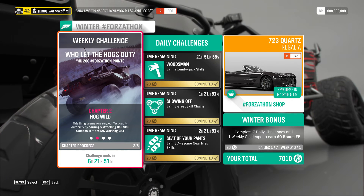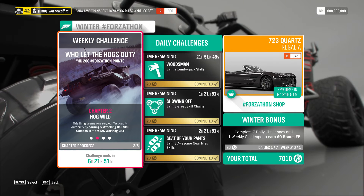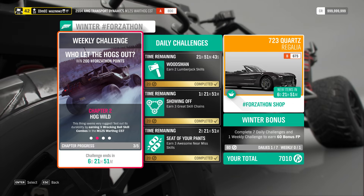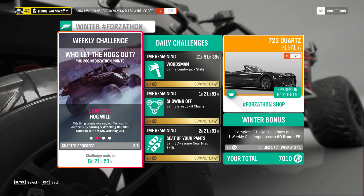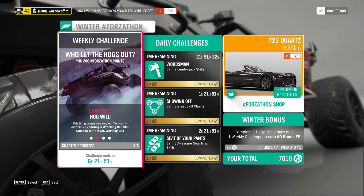The Weekly Force-a-thon, Chapter 2, Hawk Wild. This thing seems very rugged. Test out its durability by earning 5 Wrecking Ball skill combos in the M12S Warthog CST. I've done 3 as you can see and I have absolutely no clue on how I did it.